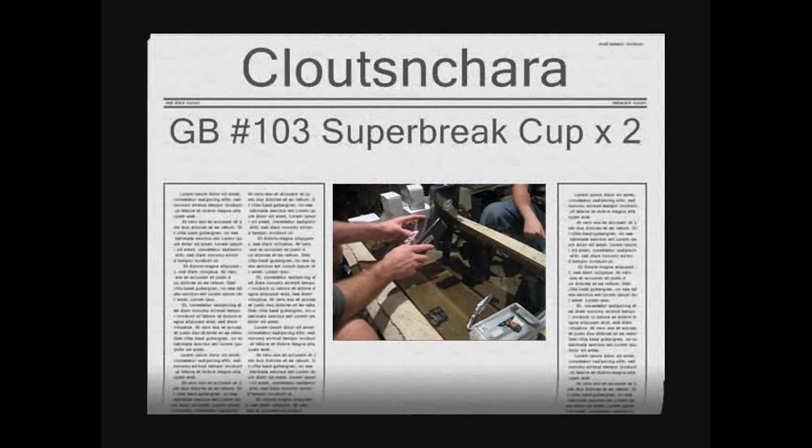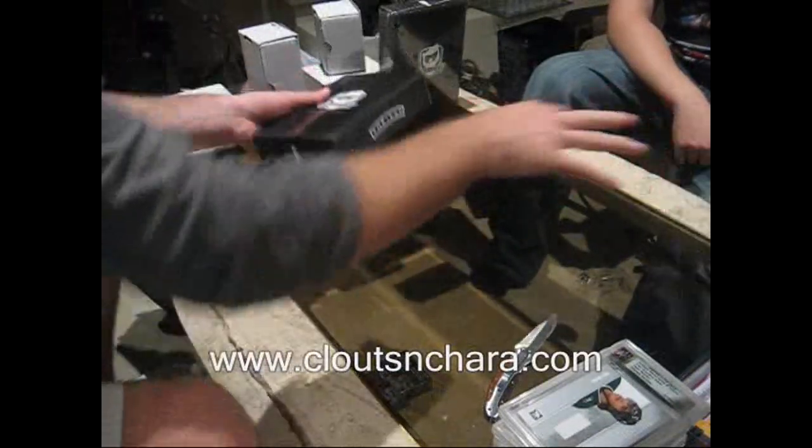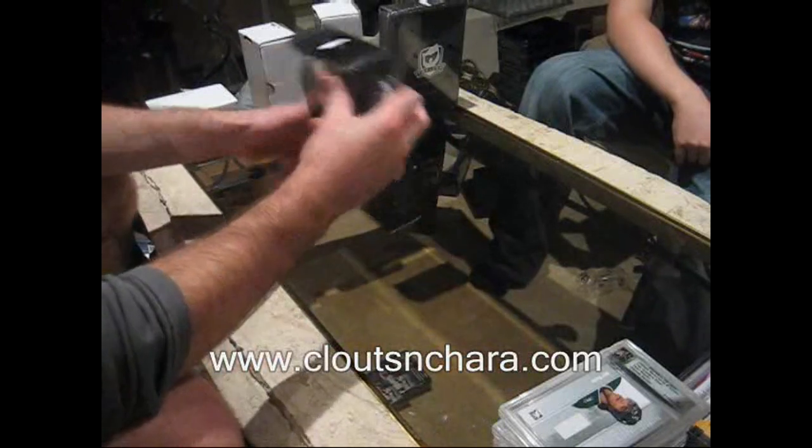Clutch and share. CNC number 103 Super Break, Draft Style, Old 9 Sun Cup. You saw some Superlative, you saw some In The Game Ultimate, you saw some Premiere.